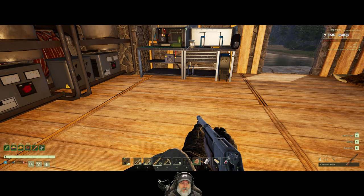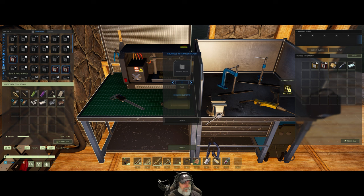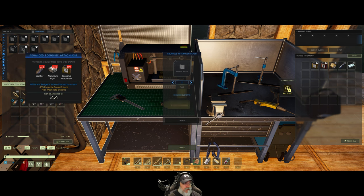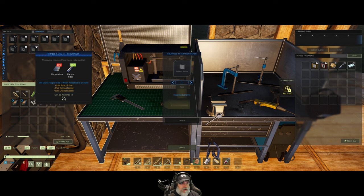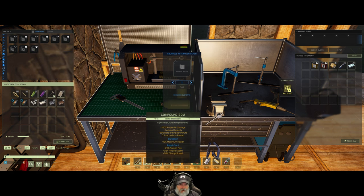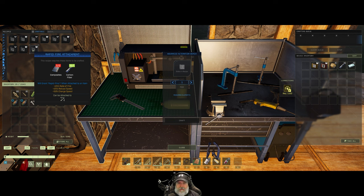So what do we want to do next? Did we do the bow attachment? What is the tier two bow attachment? Advanced economic attachment — wear rate and less projectile break. We only have 5% break on our arrows anyway, so that's not super useful. Rapid fire attachment — we already have rapid fire 1 on the bow: 25% rate of fire, reload speed, and charge speed. We do have the double already.